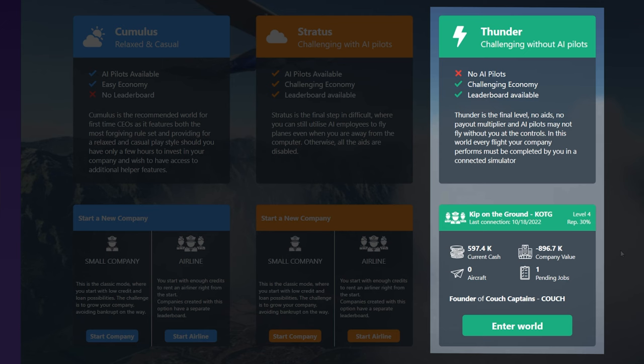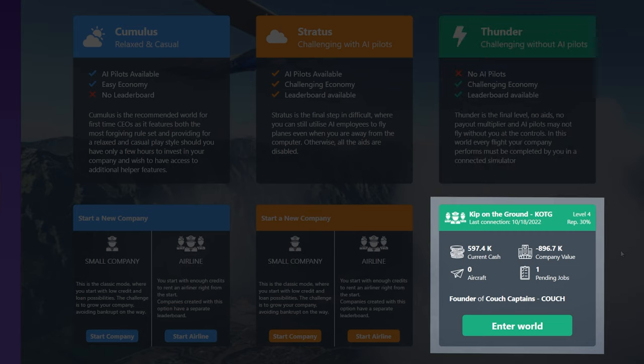And Thunder is the most challenging of the modes. It does not allow you to use AI or NPC employees to do any of the actual flights for you. All of the actual piloting has to be done by a human. And in addition to that, it has that same challenging economy that Stratus has. For me, you can see that in the bottom right there, I actually have just one company called Kip on the ground, and that is in the Thunder world.